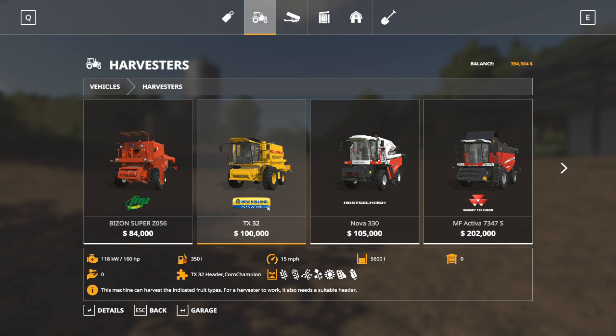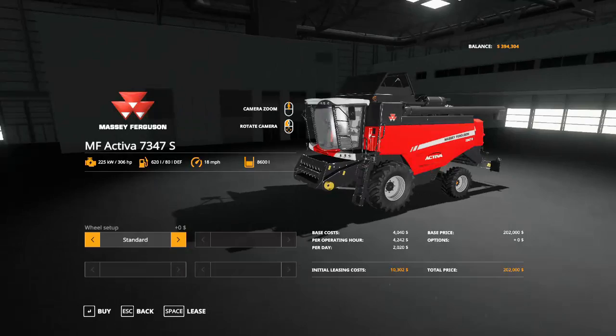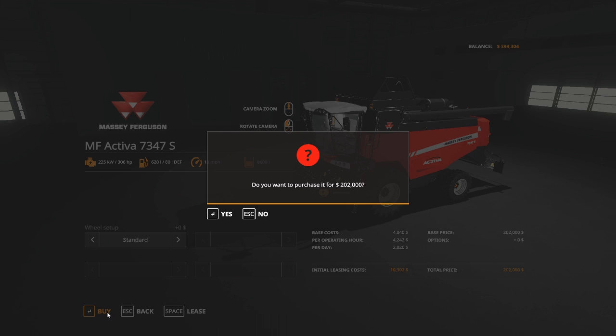We need a harvester. We had the New Holland TX32 — it's small, 5,600 liters, 160 horsepower. It's okay, but we can do a lot better if we spend a little extra money. The MF Activa 7347 Massey Ferguson is going to do us a lot better: 8,600 liters, 306 horsepower, and we can harvest pretty much any crop we want to plant. We're going to leave it as is — it's a beautiful harvester — and buy one.